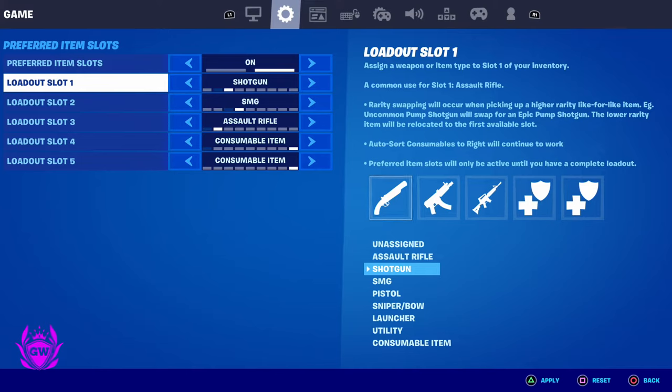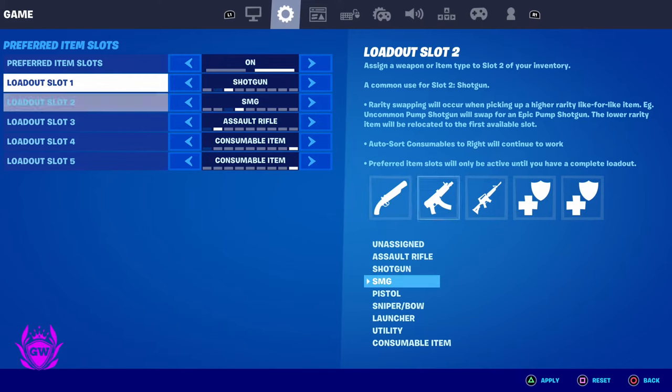Once you're happy with your loadout — so this means if I pick up a shotgun it'll automatically go into the first slot, if I pick up an AR it'll automatically go into the third slot — it just saves you having to rearrange your loadout in game.